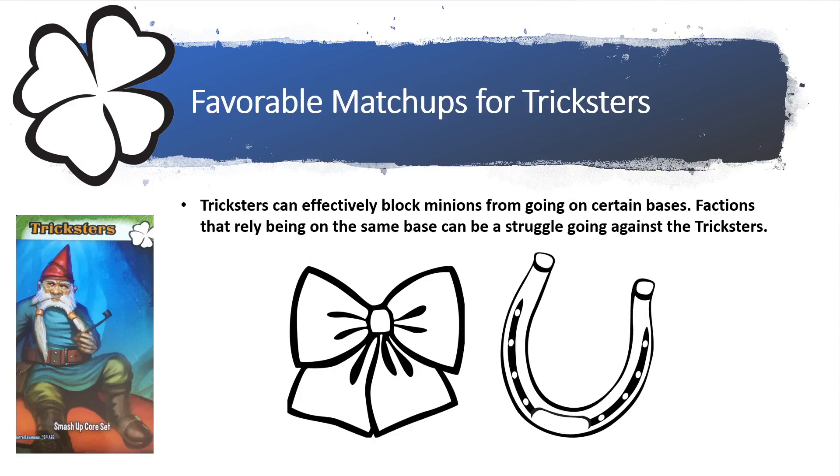For favorable matchups: the Tricksters can effectively block minions from going onto certain bases. Factions that rely on being on those bases together will really struggle against the Tricksters, so the Magical Girls and the Mythical Horses can prove to be pretty difficult opponents for them to face.